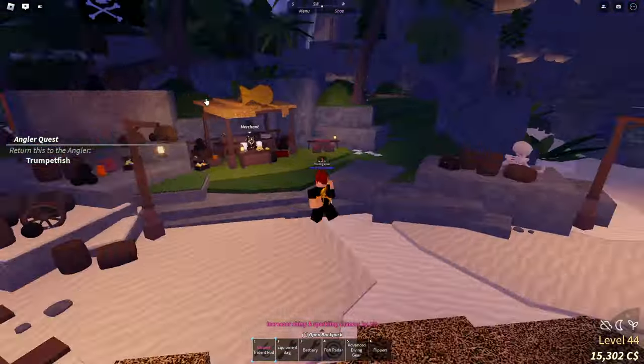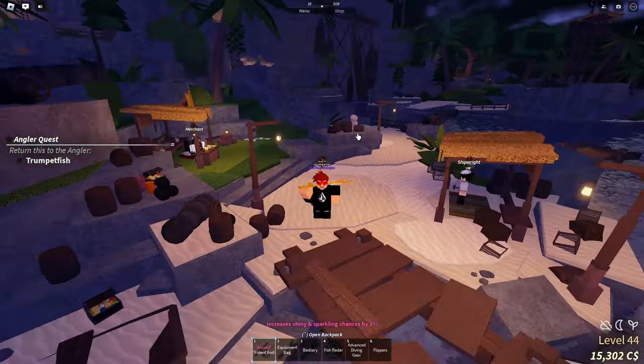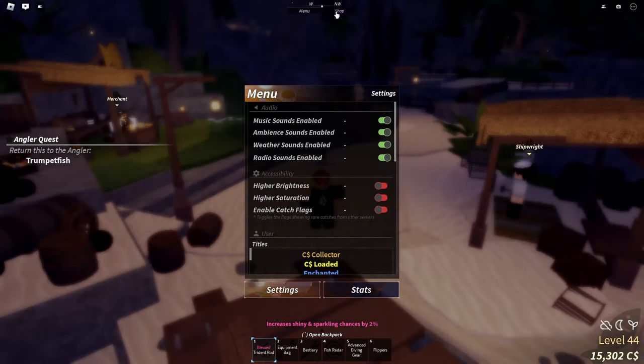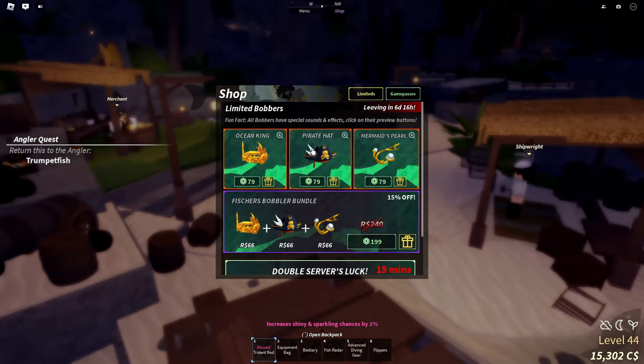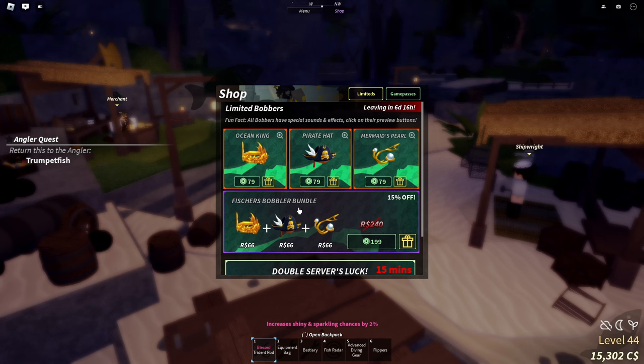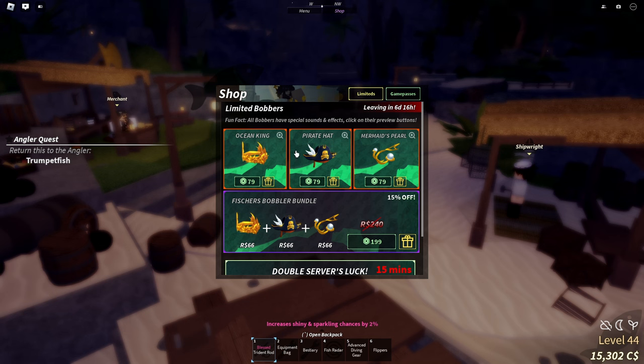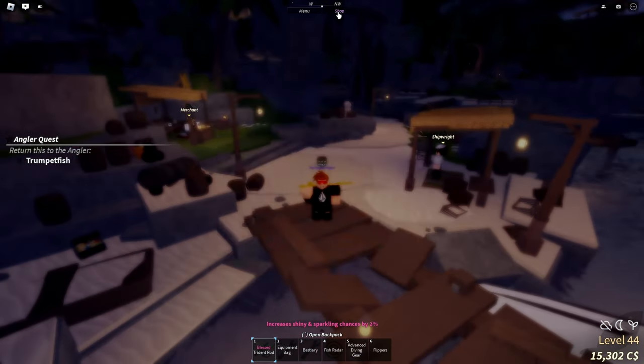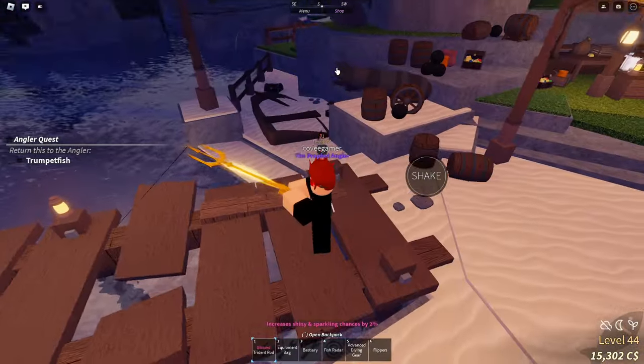There are three new NPCs — there is one hiding somewhere, you're gonna have to find that one yourselves. But also if you go into the shop right here, you can see that there are limited bobbers. You can get these new bobbers — they all have unique sound effects. There's the Ocean King, the Pirate Hat, and Mermaid's Pearl. Those go at the end of your fishing rod when you cast, which is very cool.